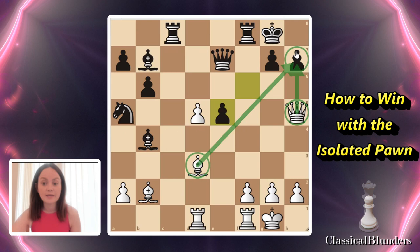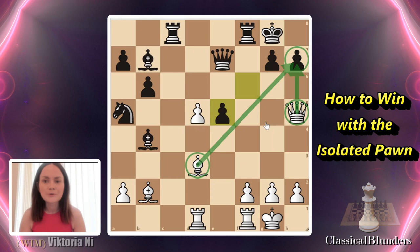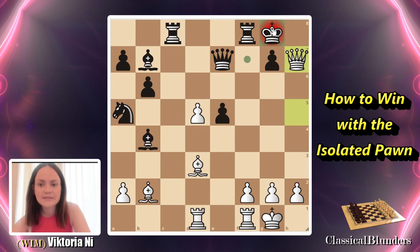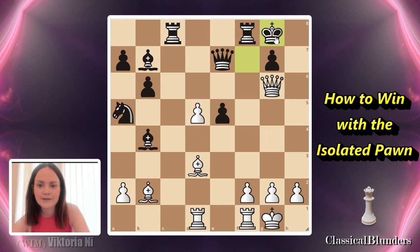Which piece should go first to h7? Typically it should be the queen, because it's well known that if the queen comes next to the king it should be a checkmate — but not always. If we start with the queen: queen takes h7, the king still has an escape square which is f7. Even if I try to check, I feel like the most we can get is a perpetual. After queen h7, king f7, I could still do bishop g6, but the king has one escape square which is f6.